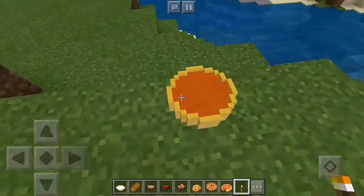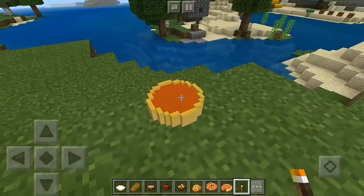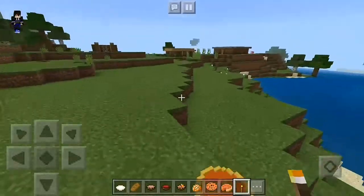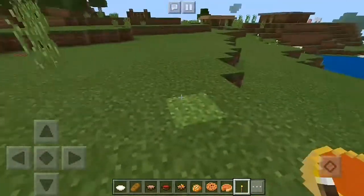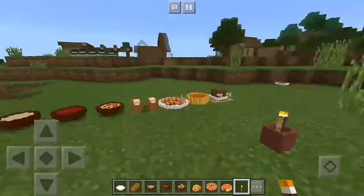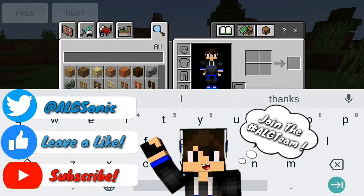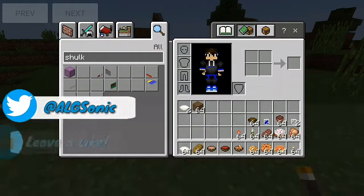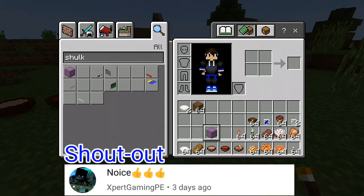As you can see, this pumpkin thing looks real, but the thing is you can't eat it — that's the negative part of this add-on. The download link will be in the description. Go to your creative inventory and search for the shulker — it's a little bit broken.